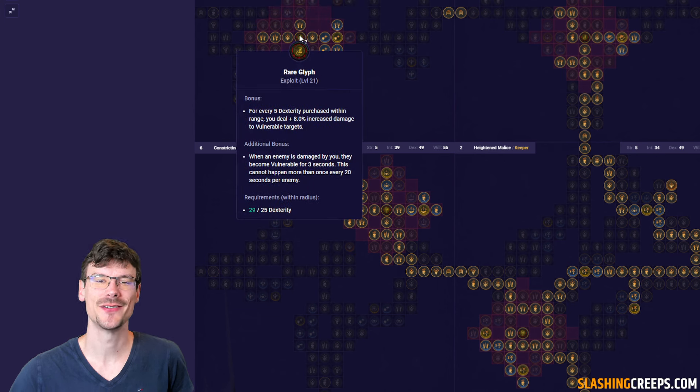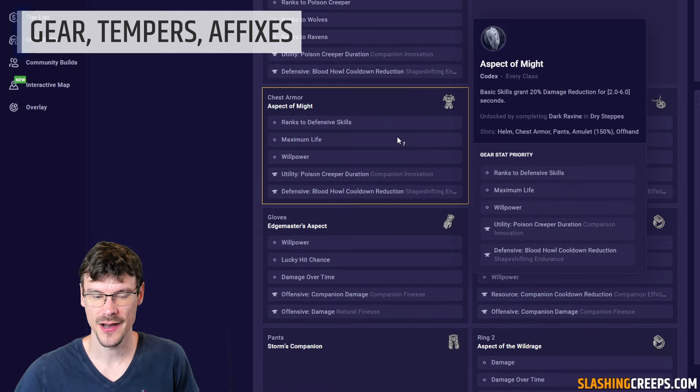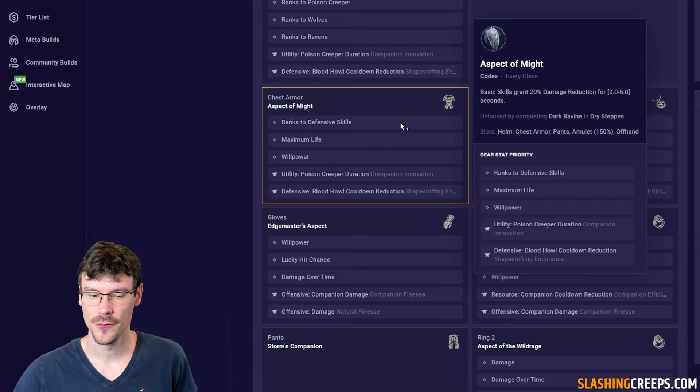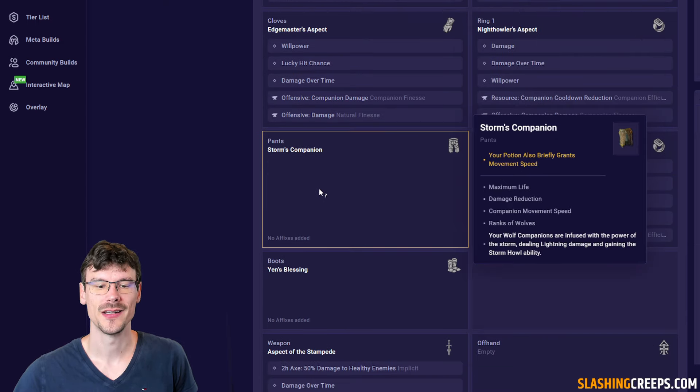Finally, get this glyph to increase damage to vulnerable enemies. For the gear, you want armor on your helm and ranks to your minions. You also want poison creeper duration and cooldown on your Blood Howl, and the same for the chest armor. For the aspect, you want damage reduction after using a basic attack, ranks to a defensive skill, maximum life, and willpower. For the gloves, you want increased damage based on your resource, willpower, lucky hit chance, damage over time, and some companion damage.